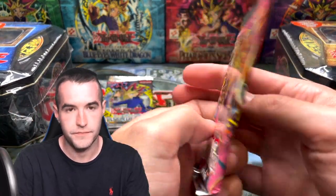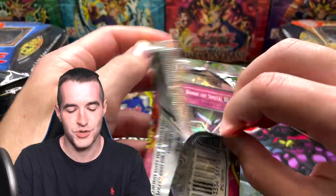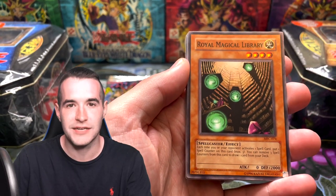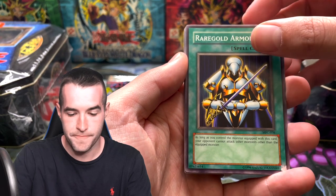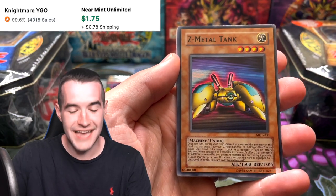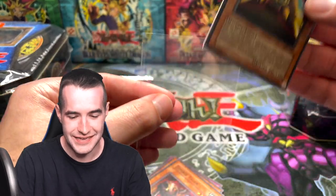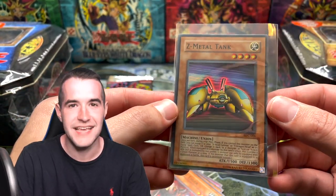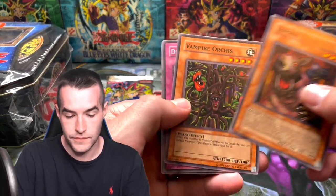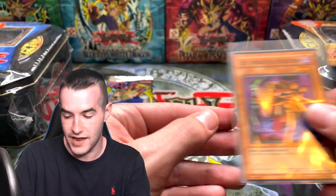We're on to Magician's Force — don't forget to subscribe guys if you are enjoying the video, because we have more crazy openings like this in the future. Let's pull Dark Magician Girl right here in honor of subscribing. Hidden Book of Spell, Royal Magical Library, Rare Gold Armor, Magical Merchant — not a bad card. And Z Metal Tank! We're pulling a lot of the old Union card pieces — the original Union cards. That's pretty awesome. So now we've got the YZ Tank Dragon and the Z Metal Tank — we just need the Y to make the YZ.